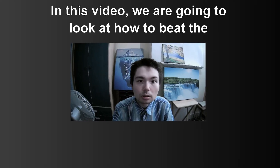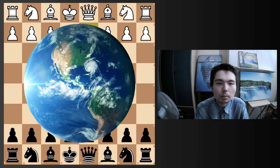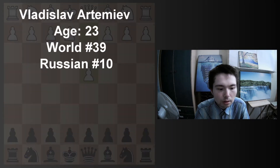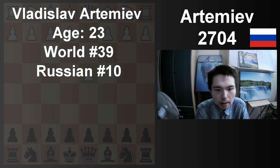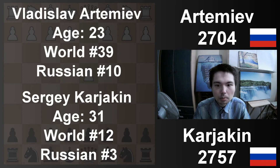In this video, we're going to look at how to beat the London system. This game took place in the FIDE World Cup. With the white pieces we have Vadoslav Artemiev, 23 years old, world number 39, Russian number 10. And with the black pieces, Sergei Karyakin, 31 years old, world number 12, Russian number 3.